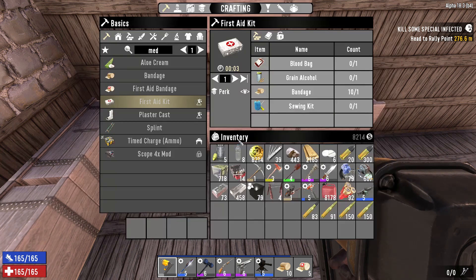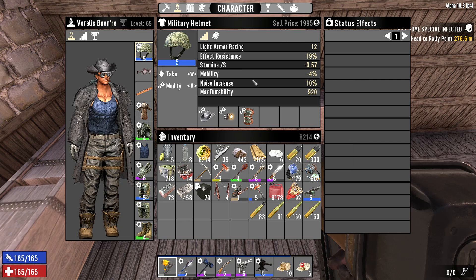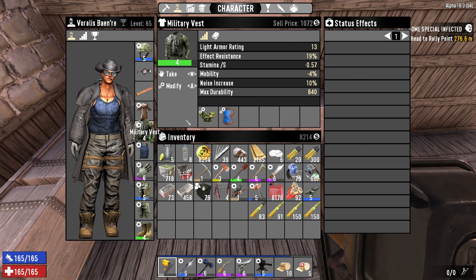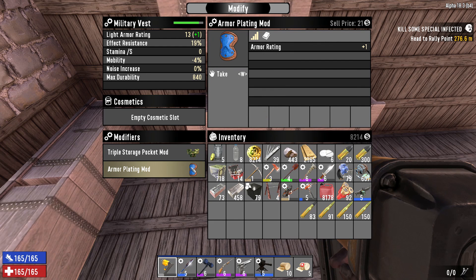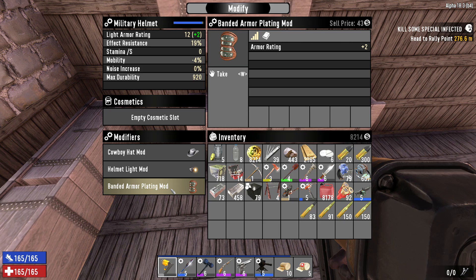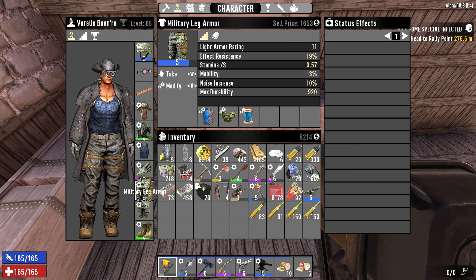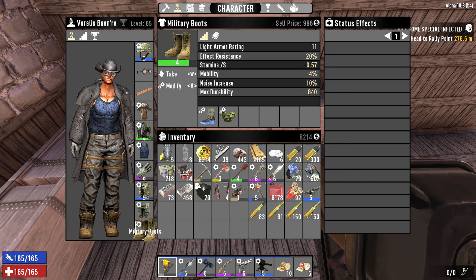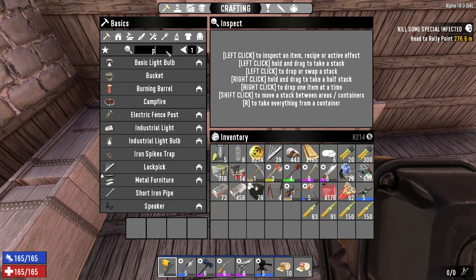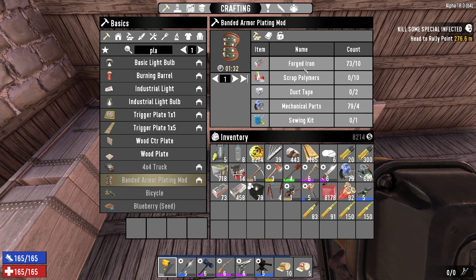We only have 12 sewing kits. I did upgrade my helmet — I crafted a quality 5 helmet. I also realized the armor plating mods on my gear are only 1 armor, but the bandit armor plating mod is 2 armor. So what I need to do is craft 1, 2, 3, and possibly 4 once I upgrade this to quality 5. And we can actually craft those, so I think I can add 3 armor overall.